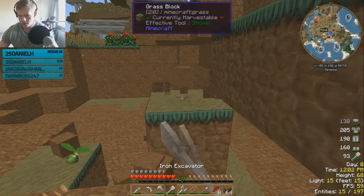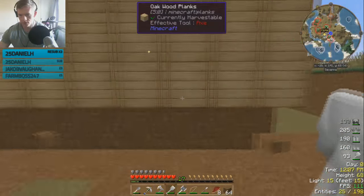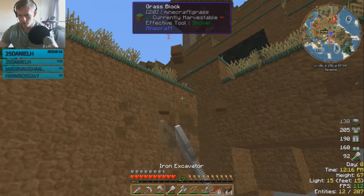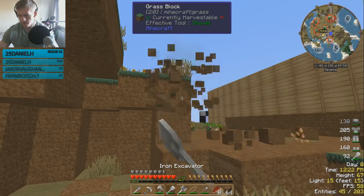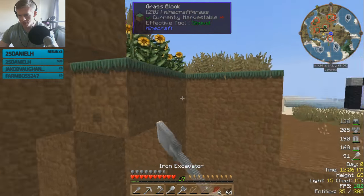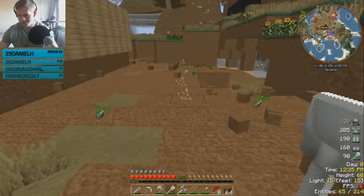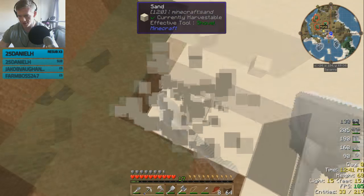I just made the biggest mistake of my life. I was gonna try and pillar up to this glowstone block, and there are two ghasts near me. I thought it was fine because they don't destroy blocks — then I realized they only destroy nether blocks, not your placed blocks. So I nearly pillared up across a 50-block drop with only netherrack. That would've been quite a disaster.